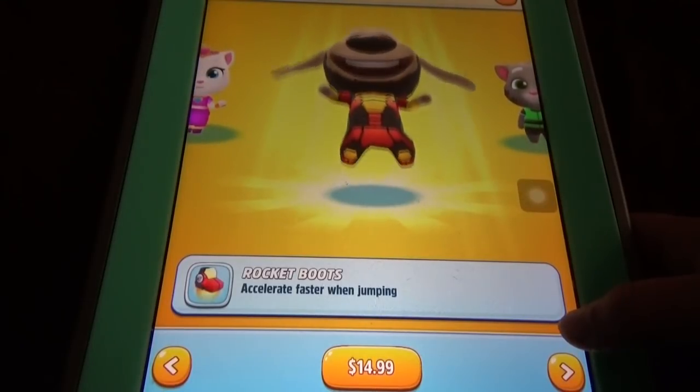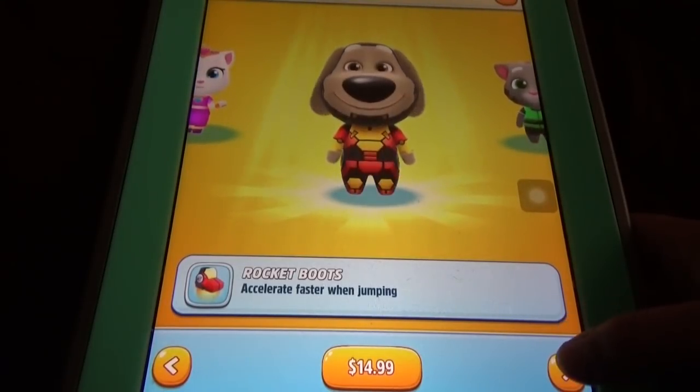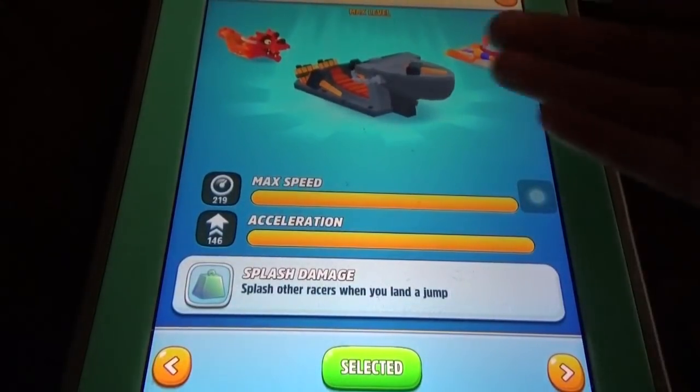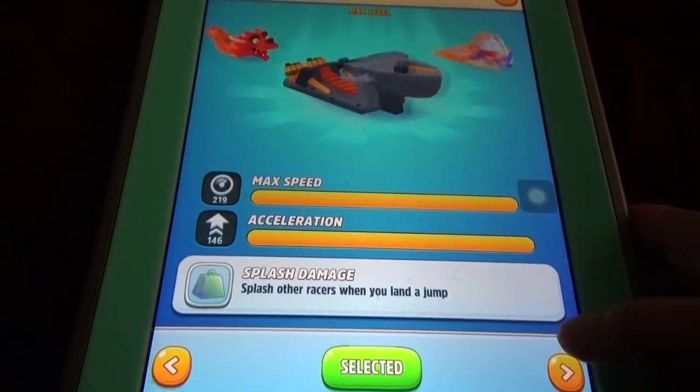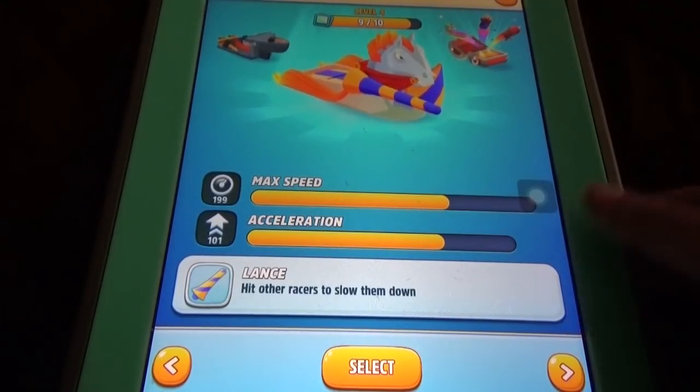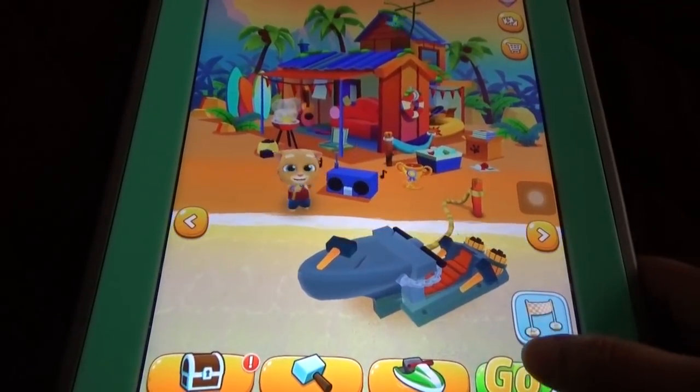Princess Angela costs twenty-five dollars with more coins, and Iron Ban costs fifteen dollars with faster acceleration when jumping. There are also two new jet skis — the Anvil and the Sea Knight. Let's race for a while with the new jet ski.